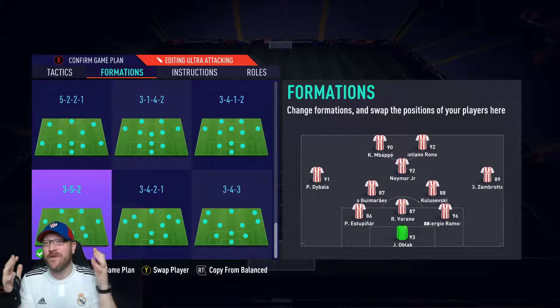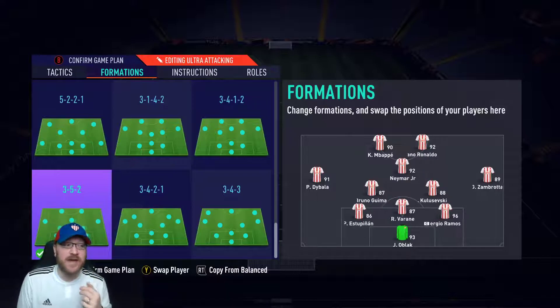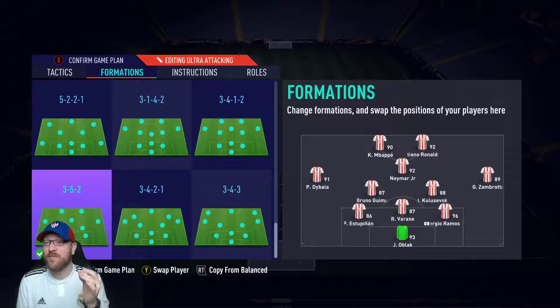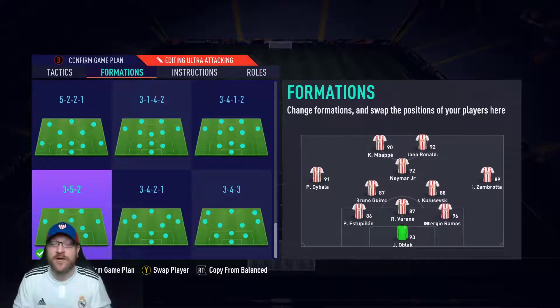I've got Kulusevski as my other CDM. I look at it as my three center backs plus Bruno Guimaraes are my back four, so I can sacrifice someone like Kulusevski who is more of an attacker. In my opinion, you don't need Bruno Guimaraes plus Kante, Vieira plus Gattuso — you don't need two pure CDMs. You need one really great ball-winner CDM, and then you can have somebody more attacking in the other CDM role to help support attack. Kulusevski is physical, so he does offer an imposing presence.